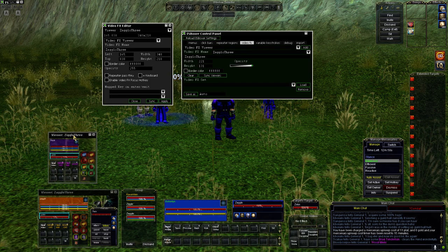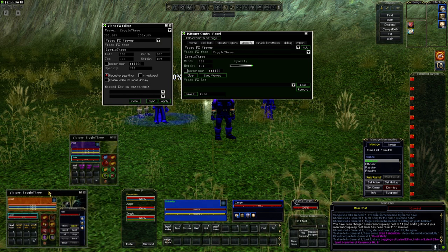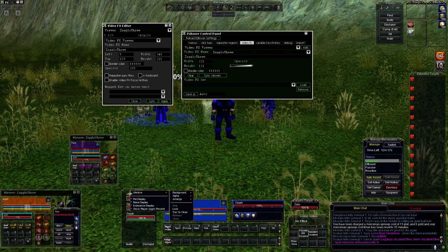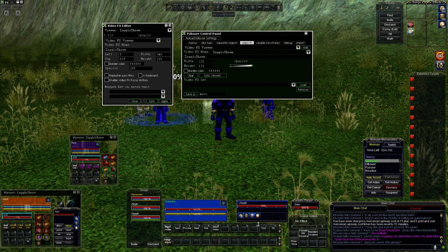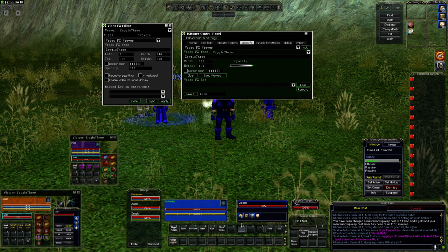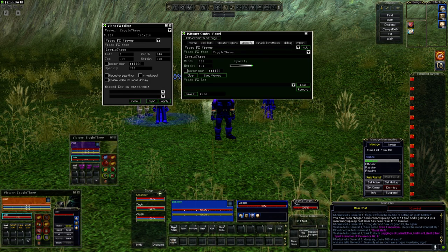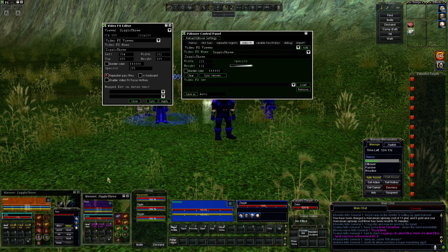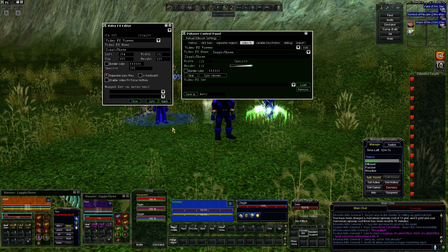I think I'll put my mage right on top of it. Do I have the space? Yeah, I can do it this way. Let's just move everything over to the left just slightly. Almost there. Beautiful. Repeater pass-through, Apply. Ctrl-Shift-Alt-G.